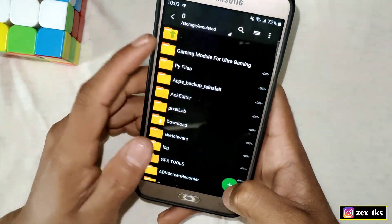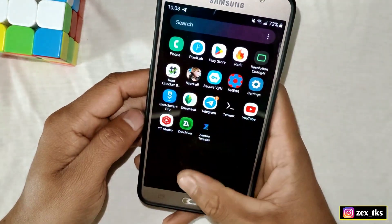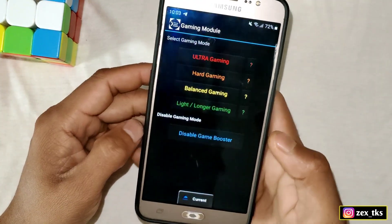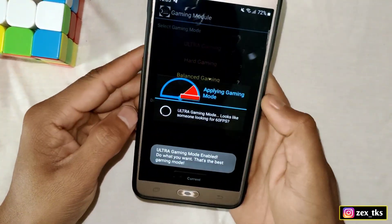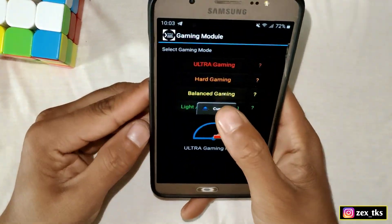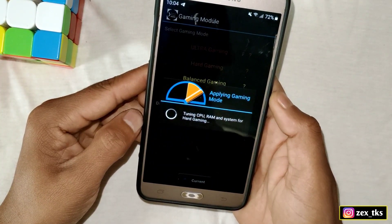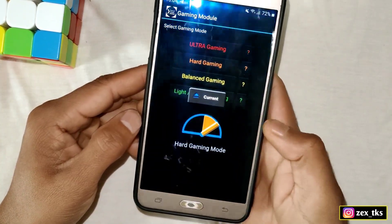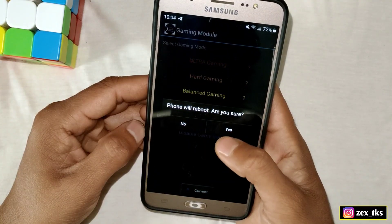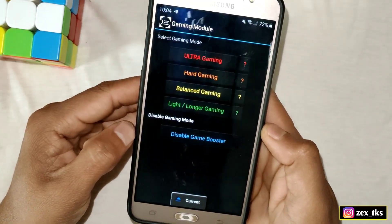Go to the downloaded folder and install the gaming module app. After installing, open it and select any mode for gaming — you can select Ultra Gaming for more FPS, Hard Gaming, Light, or Long Gaming. This app and script file work on all Android devices and games. You can disable the modes by tapping the toggle, and make sure to reboot the device after disabling the modes.